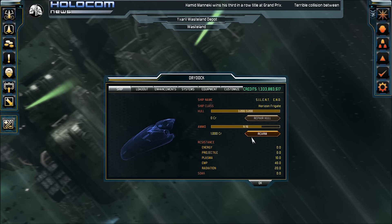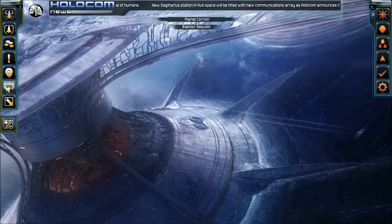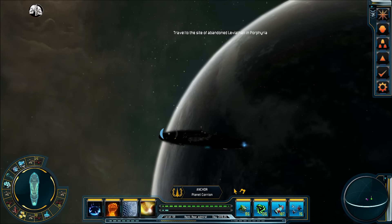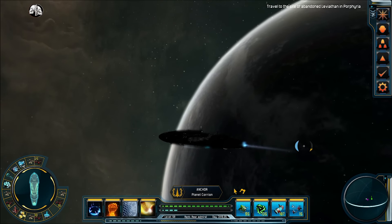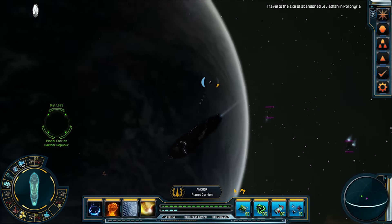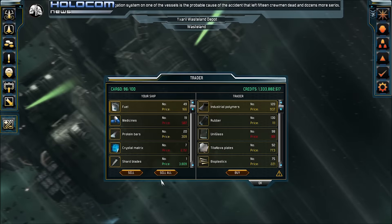There isn't any comm chatter or docking procedures when requesting permission to land. The only cue other than the screen freezing and the overlay menus popping is the sound of the engines firing up or cooling down, which honestly is all the difference in the world at this point. Not even a confirmation or thank you when finishing the purchase or sale of cargo and equipment. The voiceovers that the game does have are dull and read.